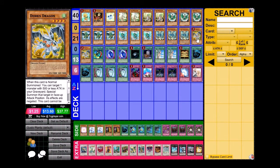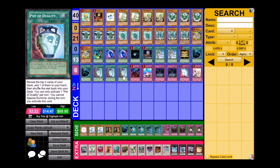I run three Pot of Duality for consistency. Since I play two Windows, I kind of replace the third Window with Pot of Duality because it helps me get to my combo pieces faster. I could just set a recruiter, activate Pot, and pass my turn, because the recruiter loop is a pretty safe defensive option. That's why Pot is there.